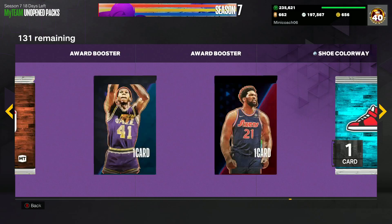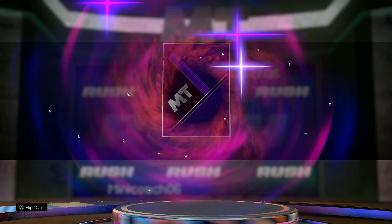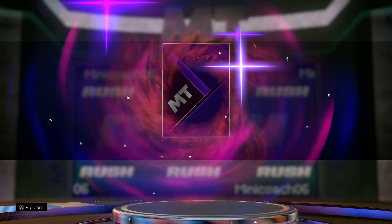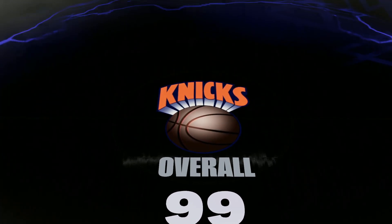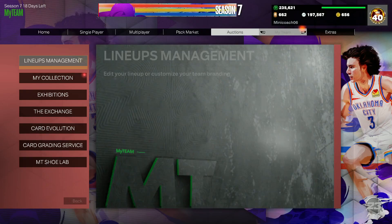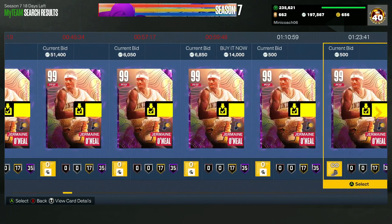Now we've got the final pack — the equal chance rush pack for week three. Options are Draymond, Damar, Bernard King, Gary Payton, and John Morant. Let me know in the comments which dark matter you've pulled from this equal chance pack. Hoping to get Draymond or Damar for Minnie — just don't be Jaw because he already has that. And it's going to be Bernard King — eastern conference small forward, maybe the worst one besides Jaw. But it's a free dark matter, can't complain too much.